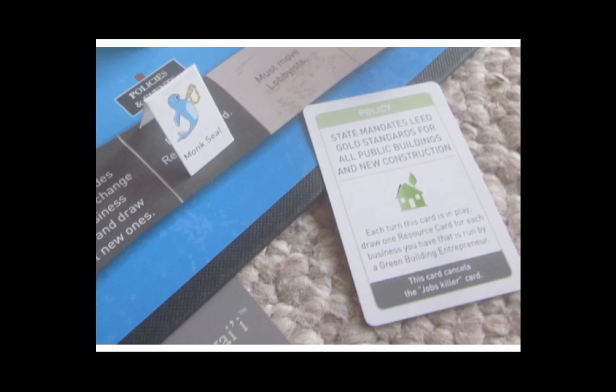The player that first reaches one of the black policies and events spaces on the board stops there regardless of what they roll, and flips over the policy card at that spot and puts it into play. That policy card stays active for the rest of the game unless otherwise noted on the card. After the policy card has been played, players may bypass that space.